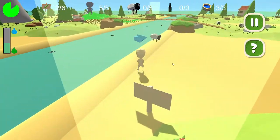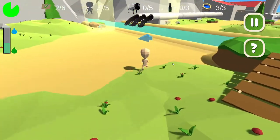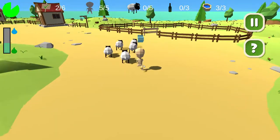Third quest: a ship is doing the same thing the children did in the second quest. So that's why we need to move them and get them from this water stream onto the farm.